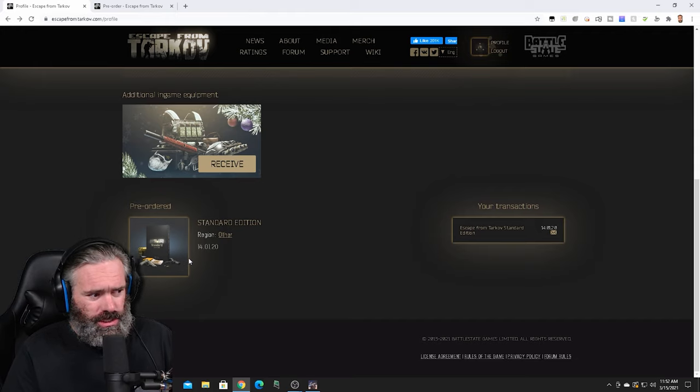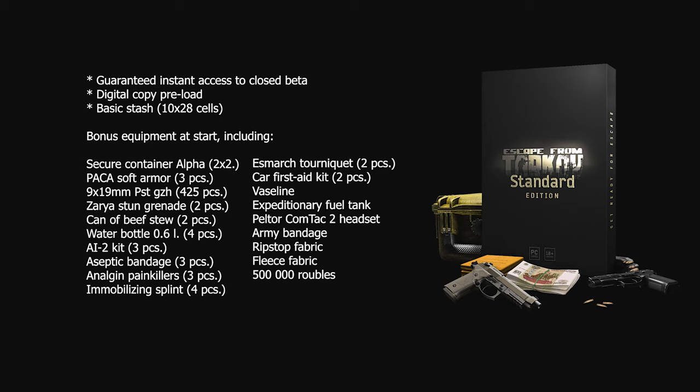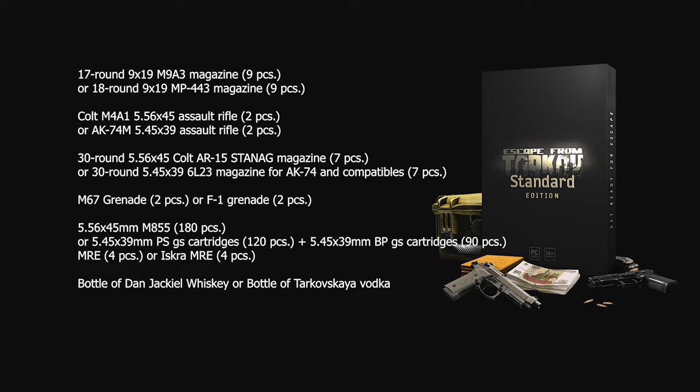When I first purchased Escape from Tarkov, I purchased the standard edition. With the standard edition you get several things - a basic stash size of 10 by 28 cells, and you get some starting equipment. One of the main things is the secure container alpha. It's a container that you put items in that even if you die, you can still have them on your character when you go back to the character screen or into the next raid. But it's only two by two, and you get a heap of other stuff as well, depending on your faction.